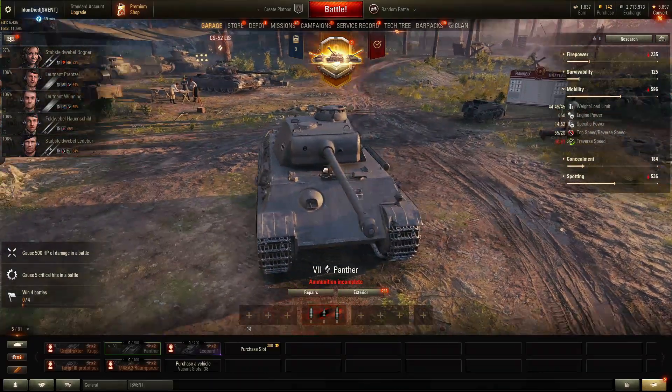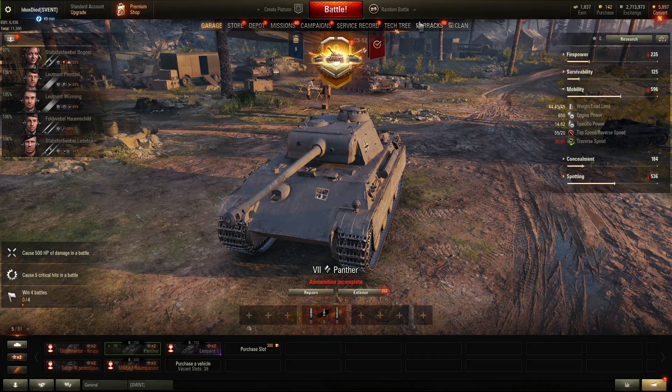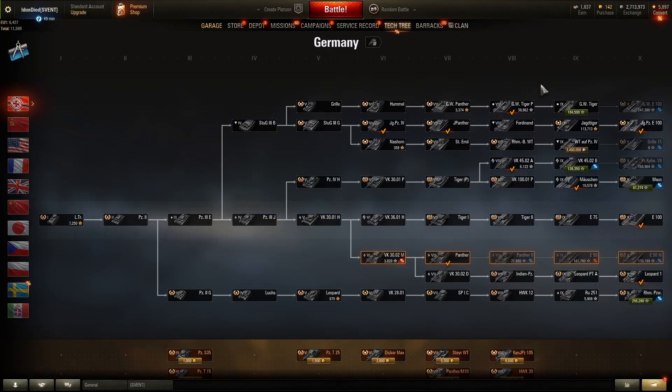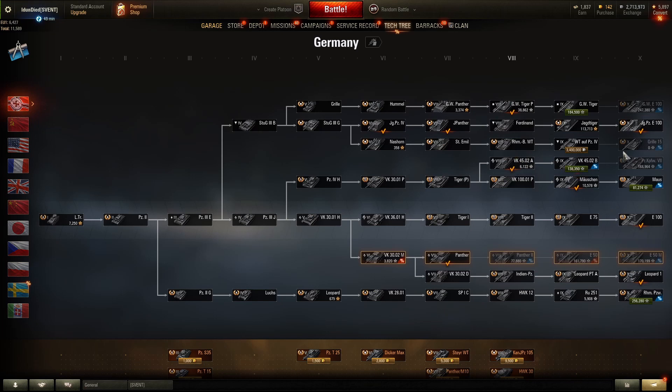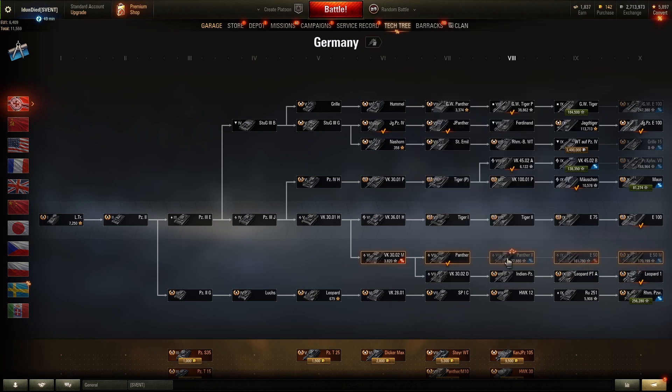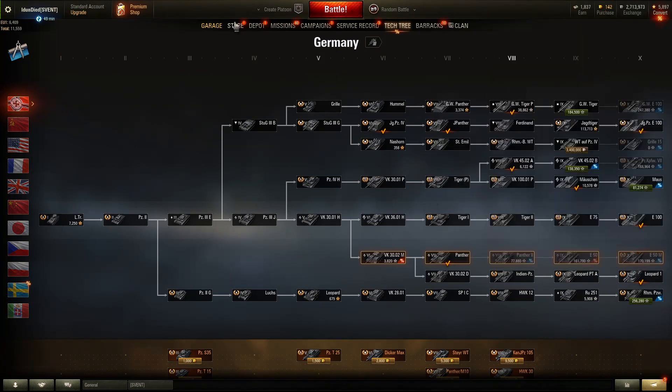Alright, welcome back to World of Tanks with Eidendite. Today we're going to be looking at the top of the tree. I've been grinding basically every German line and I'm pretty high up — I'm only tier 8 on some of them, but pretty high up on all of them except the E50M. And I just noticed the top of the tree is the E50M, so while things are discounted we'll try and get the E50M by the first of July.